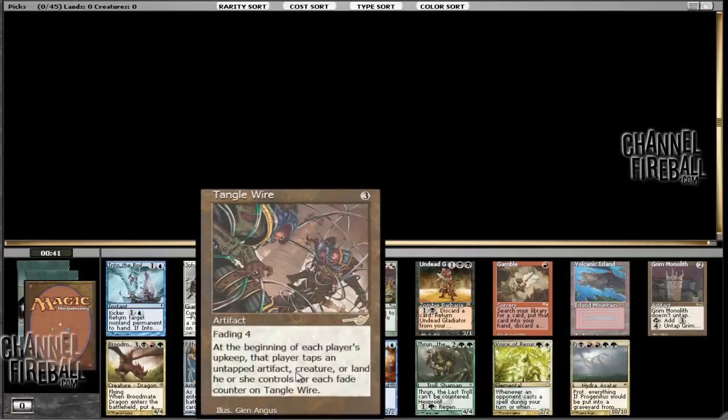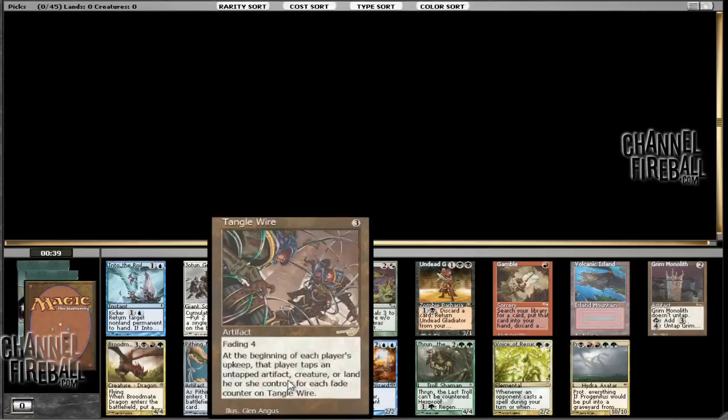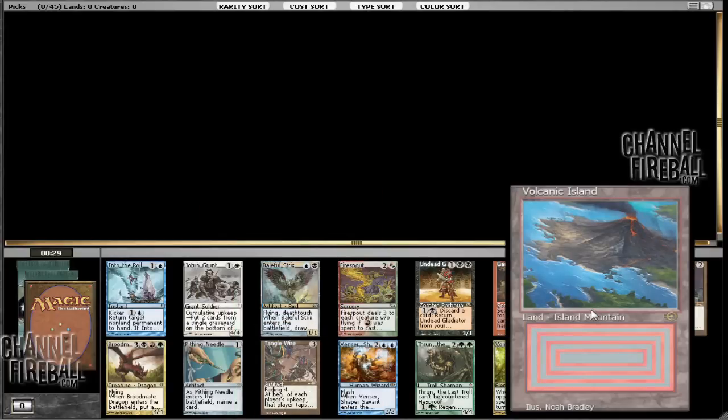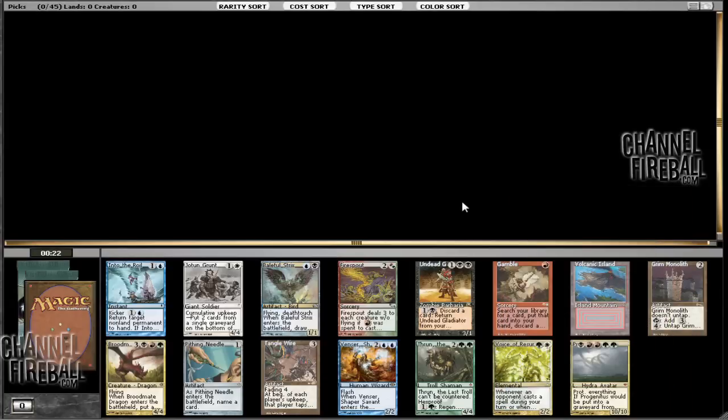Other good cards are Tanglewire, because it usually gives you enough free turns when you're in an aggro deck to make it so that you get a lot of free wins — it makes it very difficult for the opponent to play spells. Volcanic Island is also pretty good. The original dual lands are very good with fetch lands because it lets you cast almost anything. It's a classic combination that really opens up a wide variety of deck types. But yeah, we're just going to go ahead and take this Monolith.